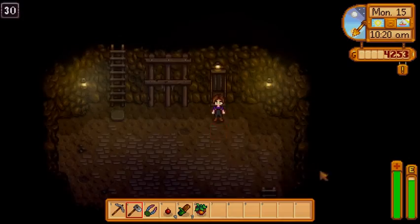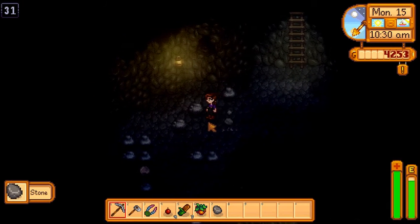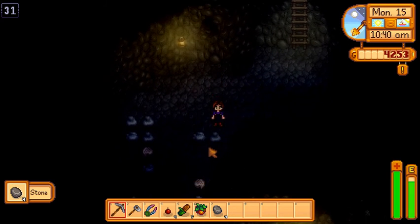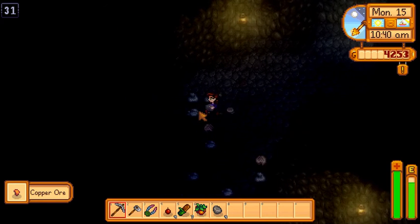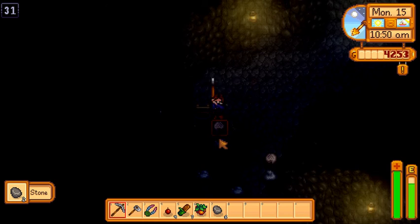Maybe because he was walking. Oh yeah, we were on 30, so we have ten floors. Let's see if we can find some good things, including stone — we could really use some, especially if we're gonna do some more building. Hey, we found the exit! That's good.